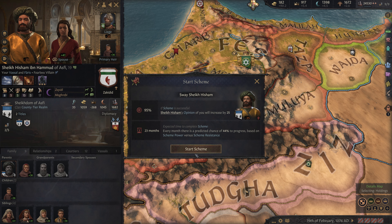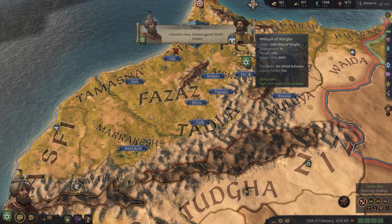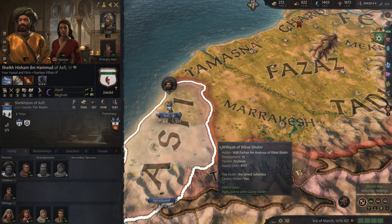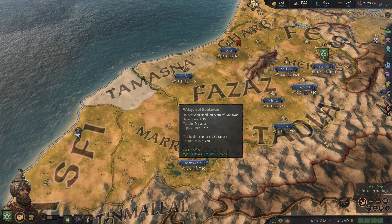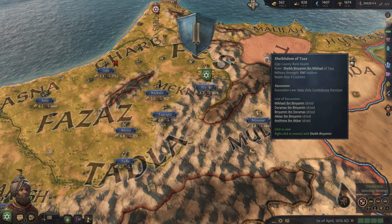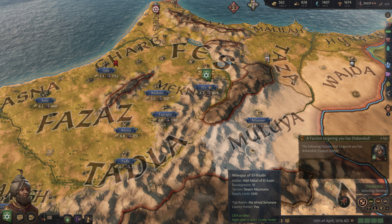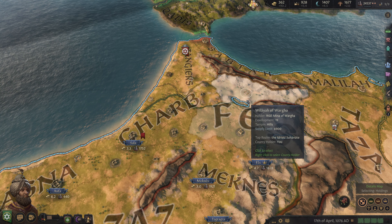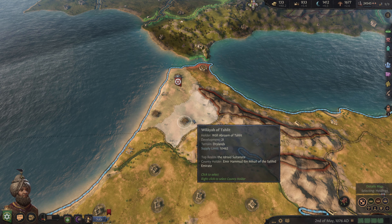I wouldn't mind working on swaying this guy — let's get that started. The idea here is we will revoke this castle because we'd rather hold this castle than this one, and we can get away with that. We don't have a stewardship perk available, so we'll take popular figurehead. Let's get that city maxed out.